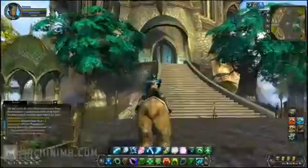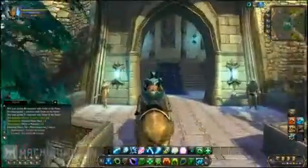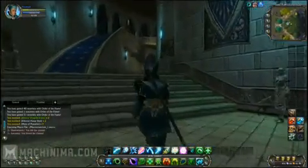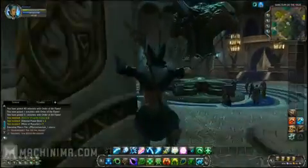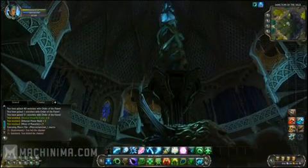So here we are in Sanctum. This is Tavro Plaza. Sanctum is the base capital city, or headquarters of the Guardians. They've kind of retreated away from Fort Sion and re-established themselves here in the edge of the Silverwood. Anthony's going to go ahead and run into the Sanctum here — Sanctum the Vigil — and show you a little bit more of the city.